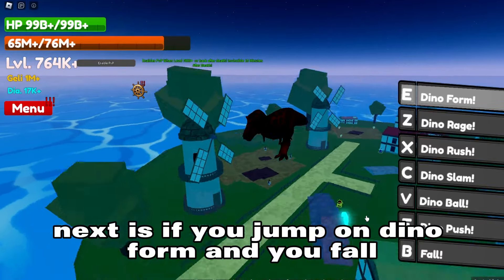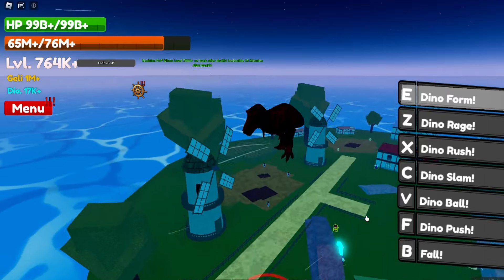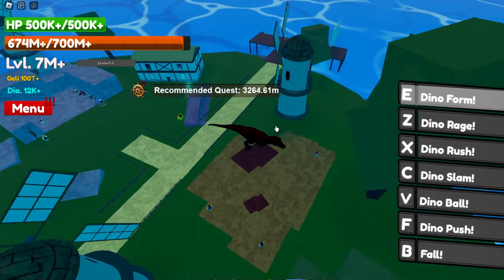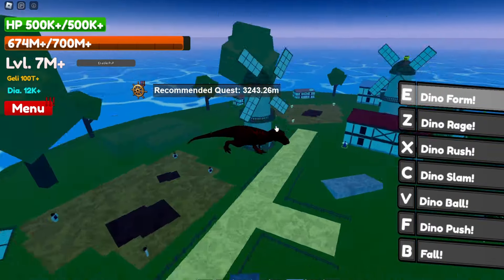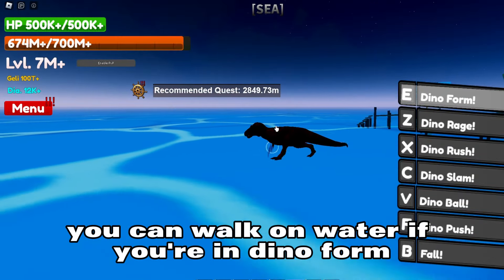Next, if you jump in Dino Form you see a ball — you see a ground effect. And last, you can walk on water if you're in Dino Form.